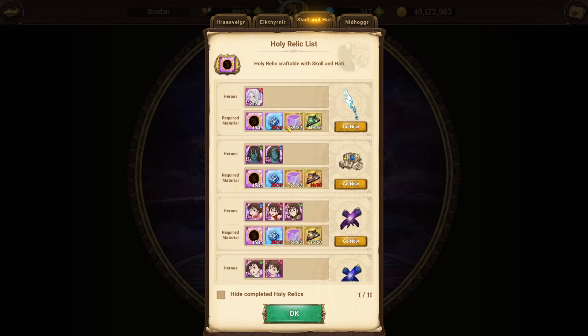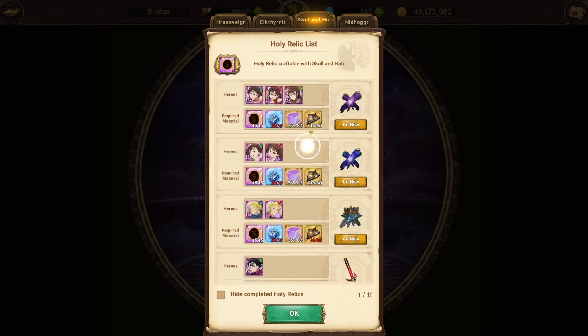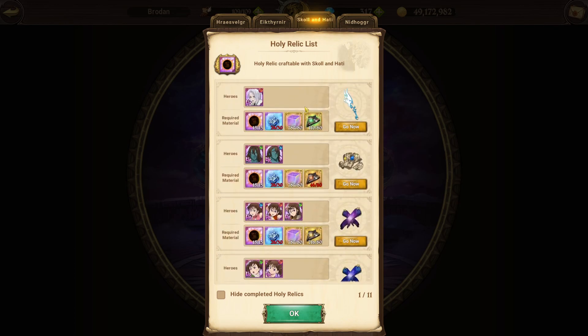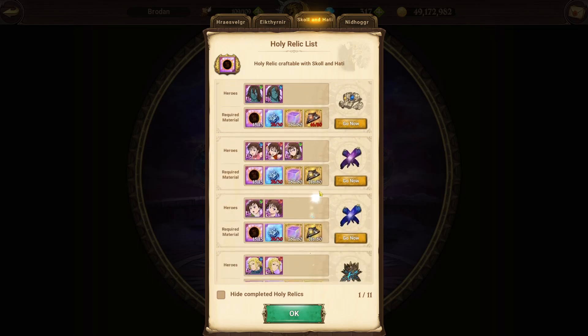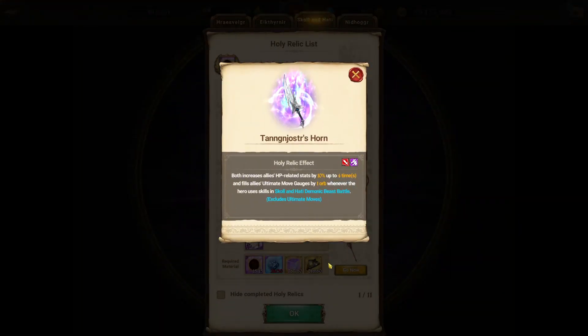And I'm at the point where I can get another one - I just need to get a few more of these little honor gem pieces. Honestly, it's a pretty straightforward recommendation: it's Thonars, right? Thonars is literally designed for the Skull and Hardy Beast.